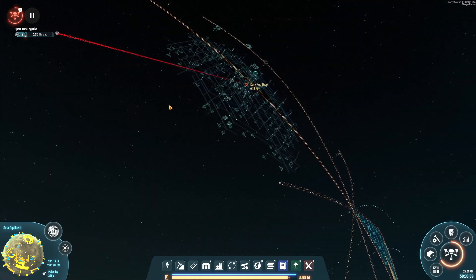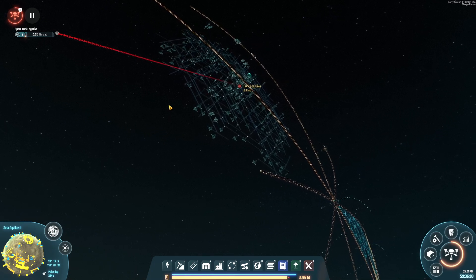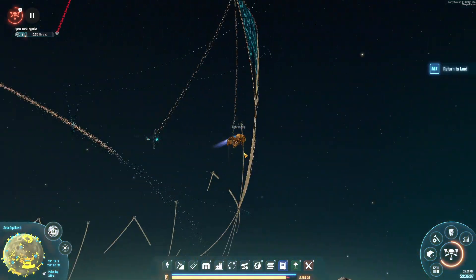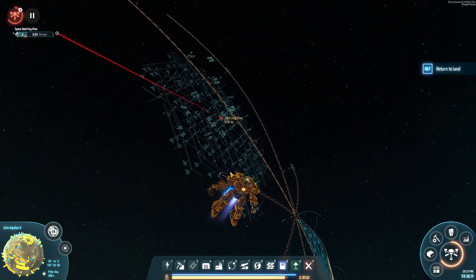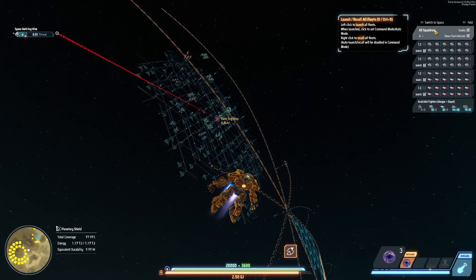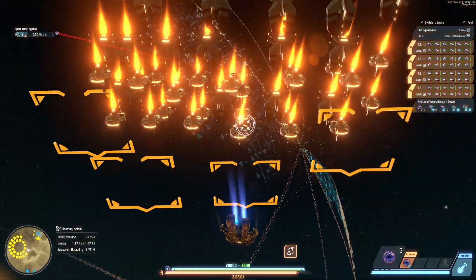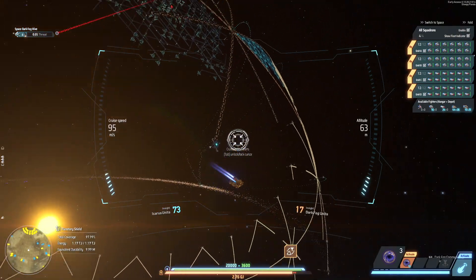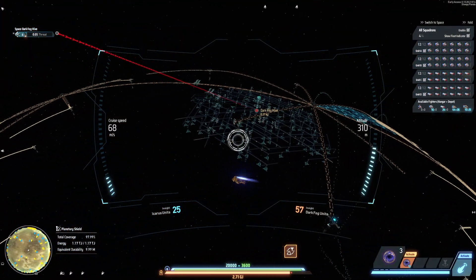I have been starving this hive, so it doesn't have many ships. I didn't know this at the time, but if you kill all the supply ships — or whatever they're called — then the hive cannot build any more ships if they don't have any planet bases. So that has been happening, and now let's see if we can do this fight.